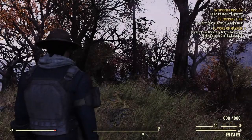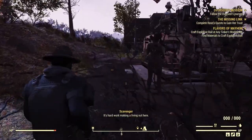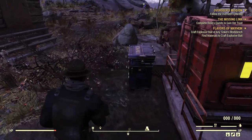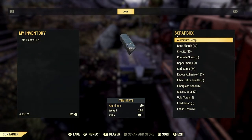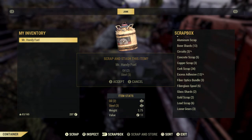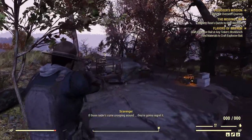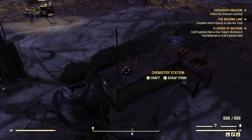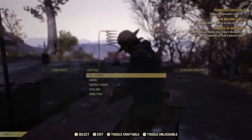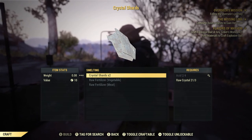Alright, let me find my camp. I kind of just hope I have some acid so I can smelt crystal. Let me store all this junk before I lose it. I need crystal and I realize all I would ever have needed was Hemlock Holes — it has crystal and acid resources. Those raiders better not come snooping around my camp.